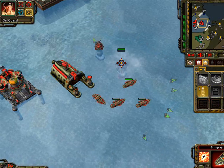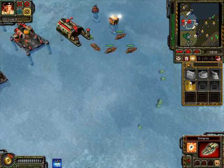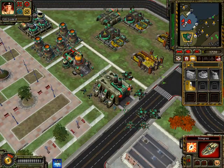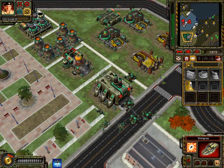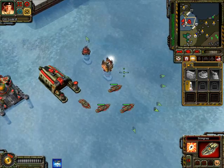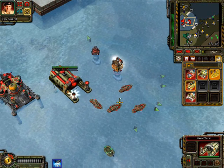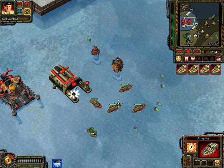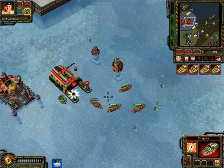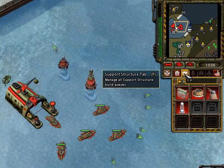Building. Commander, you are able to build near your co-commander's structures, as well as your own. Building. Let's test the equipment. Enemy engineers detected. Batteries fully charged.